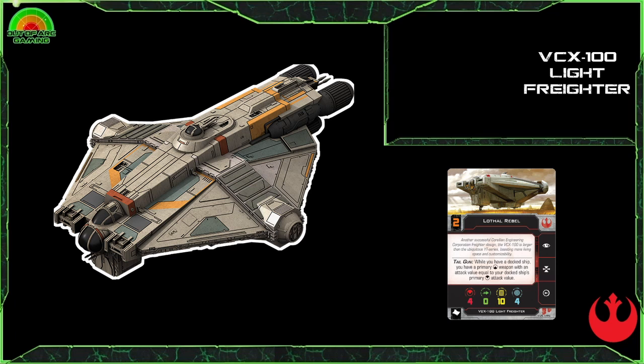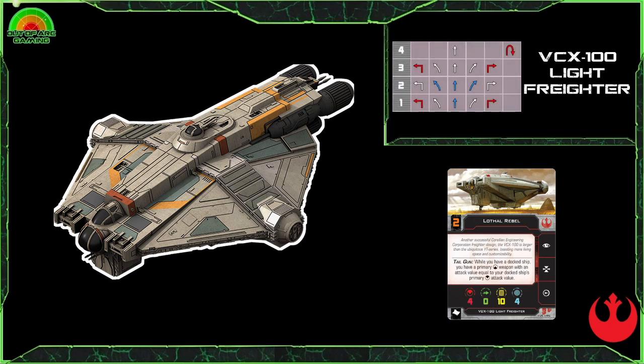For an action bar you get focus, target lock, and the reinforce action. The ship also has the inbuilt ability Tail Gun: while you have a docked ship you have a primary rear arc weapon with an attack value equal to your docked ship's primary firing arc attack value — so that's with the Sheathipede or the Phantom. This means you get a little bit of extra firepower by having those ships docked, plus other abilities you get with those ships as we mentioned in the last video.